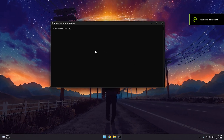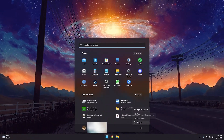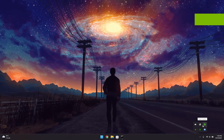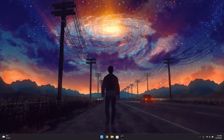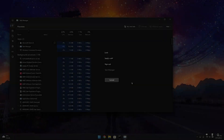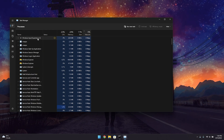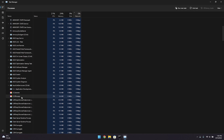Once the scan is done, type cls and exit the command prompt, then restart your computer. Also expand your tray icon and make sure no other applications are running that may be consuming your internet. To double-check, open Task Manager, click on the Network column, and sort it in descending order so you can see all applications using your internet connection.